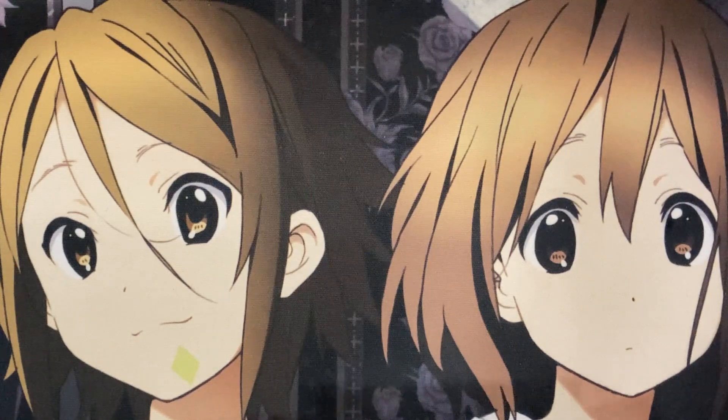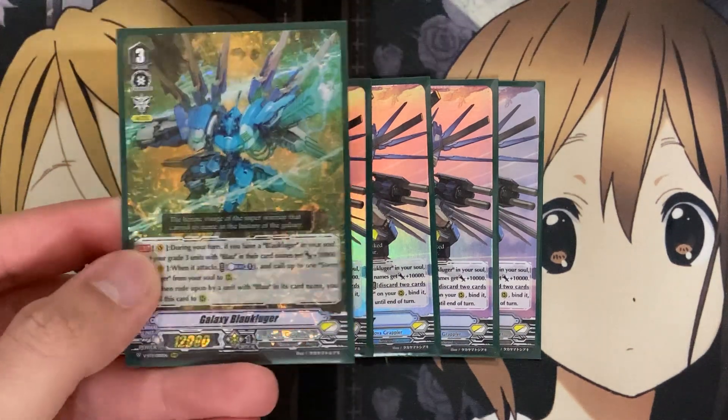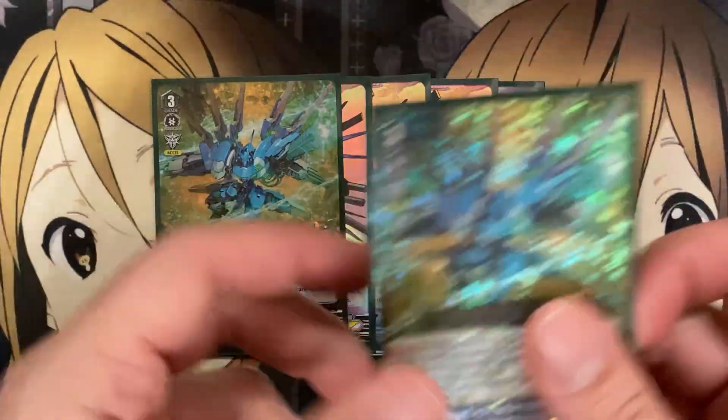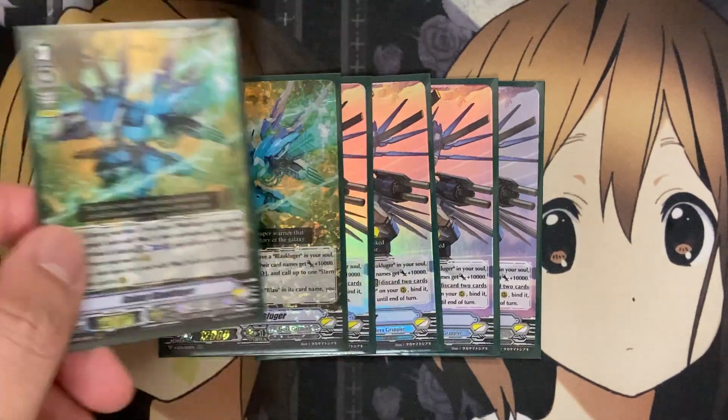For our backup grade 3, I also run 4 Stern Blau Kluger. On Vanguard Circle during your turn, if you have a Blau Kluger in your soul, all of your grade 3 units with Blau on their card name get plus 10,000 power — sharing the skill from Galaxy Blau Kluger. On Vanguard Circle, at the end of the battle of the attack, discard two cards from your hand, choose a Galaxy Blau Kluger on your rear guard, bind it, ride that card as stand, and that unit gets drive minus one until end of turn. So this is your go-to card for the initial setup of Galaxy Blau Kluger, giving more consistency next turn to have a Galaxy Blau Kluger in your hand to ride into.